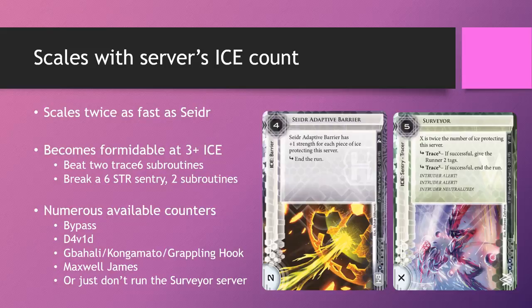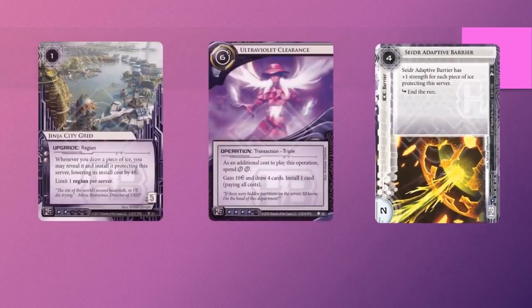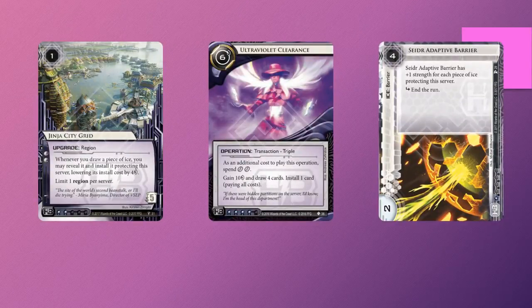Speaking of Seder Adaptive Barrier, I'm sure you recall one of my previous Successful Demo episodes where this was used to pretty good effect. We explored it in the Ginger City Grid episode, where this particular archetype proved to be very strong if it can get going. You rez the Ginger City Grid, use powerful draw cards such as Ultraviolet Clearance, and then stack all the ice on top of Ginger Grid, making the server super taxing. This was the general archetype after pack 2 of the Kitara cycle.